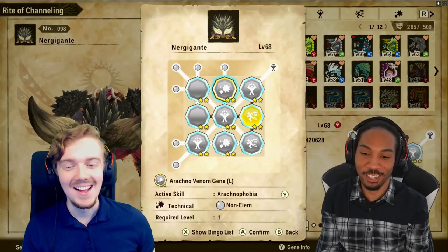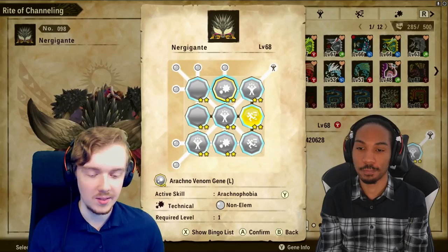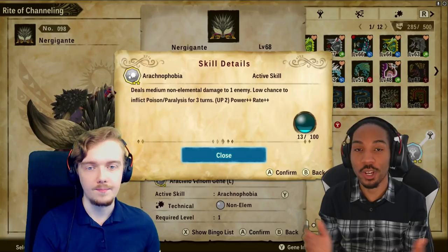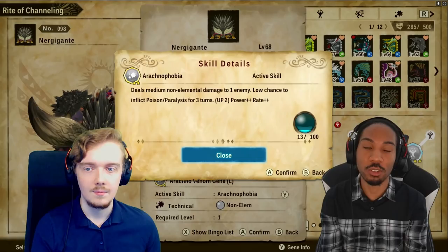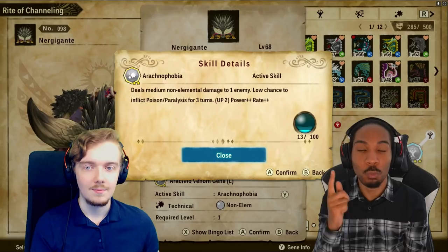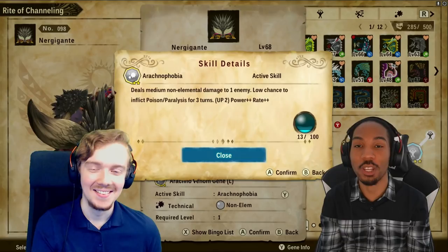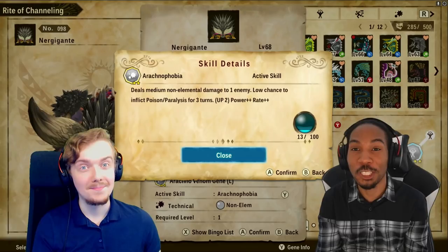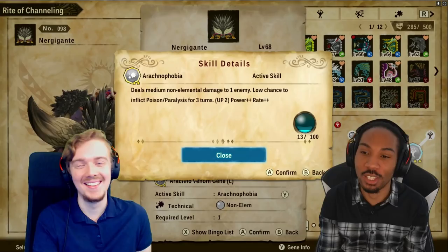Next up — the bane of 2-6's existence in PvP — Arachnophobia. When I saw this skill was non-elemental, I immediately thought: this is going on Nergigante and I'm using it in PvP because it's so strong. Arachnophobia is a technical attack that inflicts both poison and paralysis alongside medium non-elemental damage. Once you have poison and paralysis on you in PvP, you can't do moves — you're basically on the floor dying, hoping your monster has your back. But then it hits your monster too, and you're just like, why am I enjoying this match?